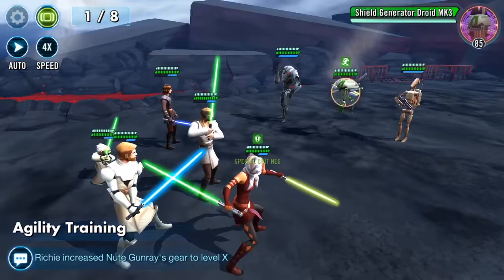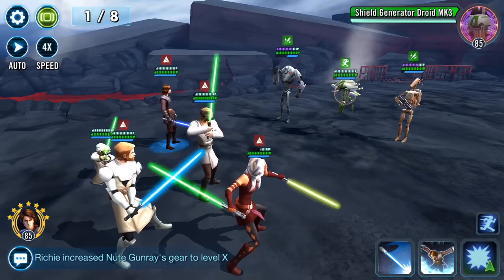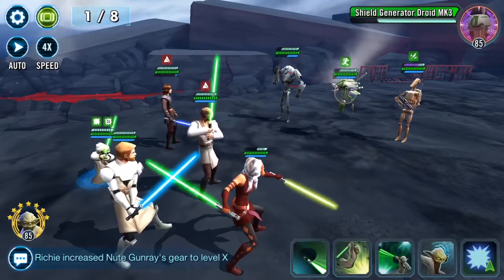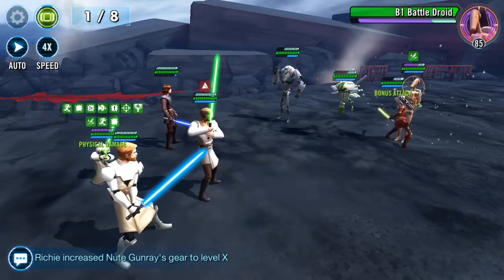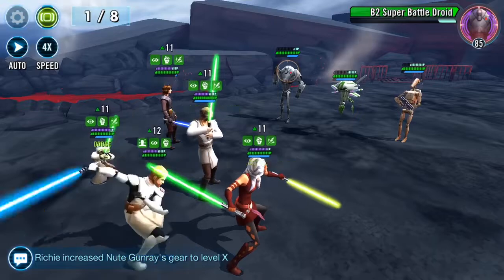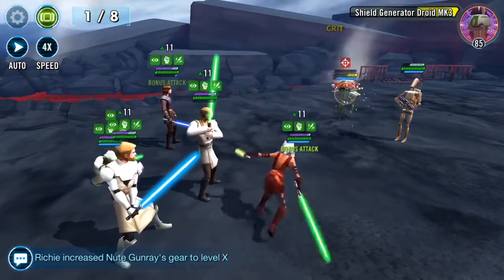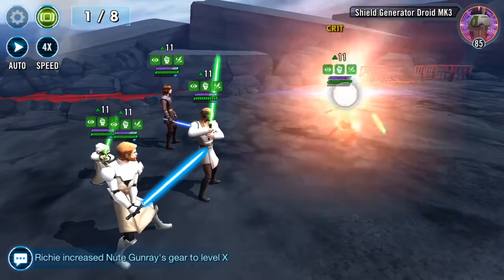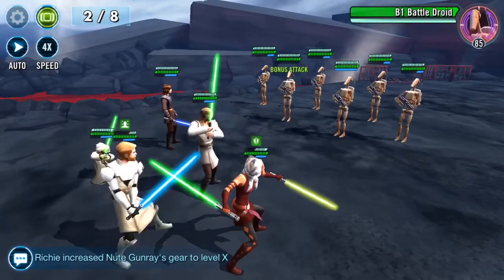Hello Galaxy Heroes, so this is the last of these, I promise. This is my main account. After making a video earlier extolling the virtues of Ahsoka Tano and her basic which removes buffs, the reason for highlighting it here is that these droids gain — I can't for the life of me remember the actual technical name — but it's the purple stuff that they gain, and how long that takes to clear through.